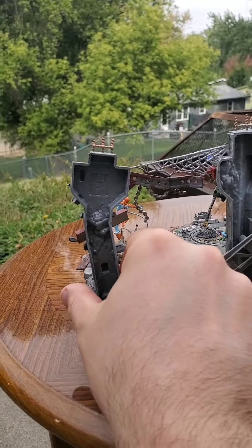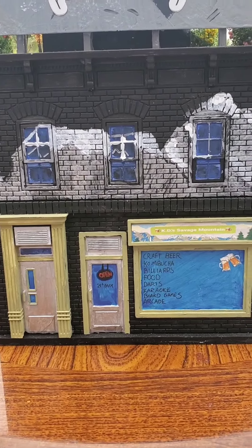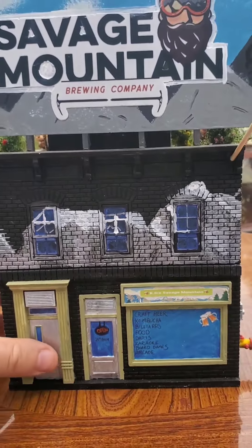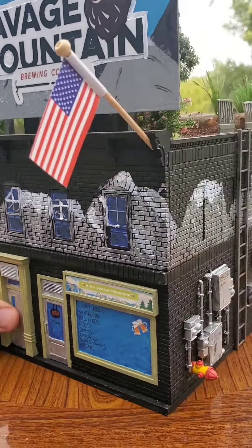As a bonus, before I get into the official November 20th, 2021 until November 20th, 2022 releases, this is a first attempt at a kit bash. It involves the New York City apartment terrain kit — I cut some pieces off and made my own custom thing to bring some attention to one of my friend's breweries. He runs Savage Mountain Brewing Company out of North Carolina. I made a little beer arcade game room type thing — the front side has KD's Savage Mountain.